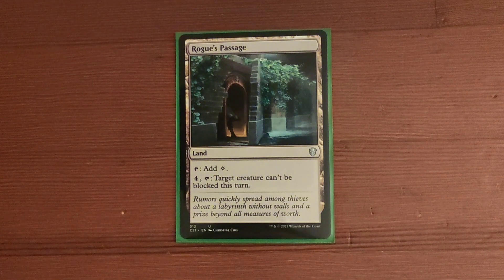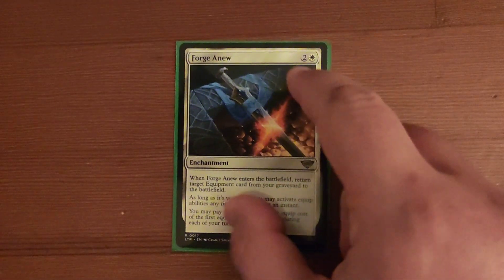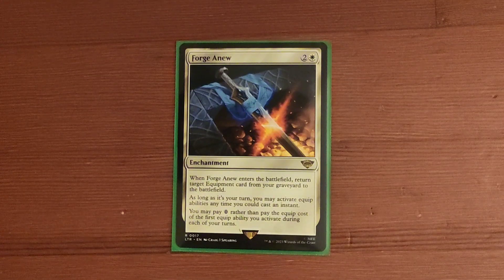Rogue's Passage — a non-basic land that taps for colourless, or you can pay four and tap it for target creature can't be blocked this turn. A basic mountain. Forge Anew — two and a white for an enchantment. When Forge Anew enters the battlefield, return target equipment card from your graveyard to the battlefield. As long as it's your turn, you may activate equipment abilities as though you could cast an instant, and you may pay zero rather than pay the equip cost of the first equip ability you activate during each of your turns.